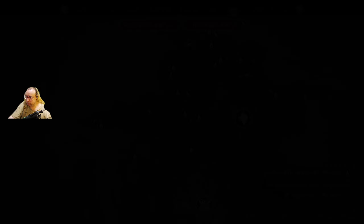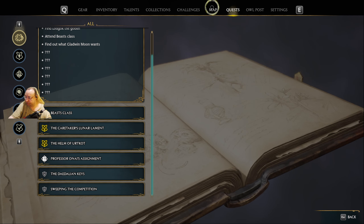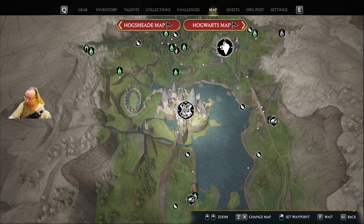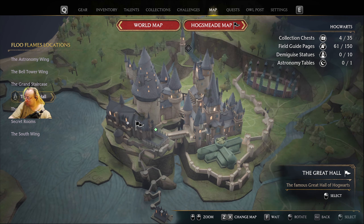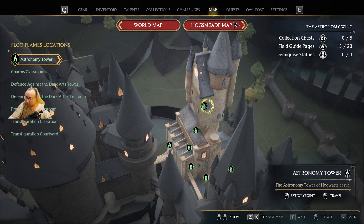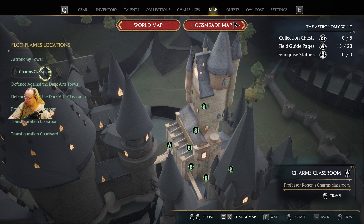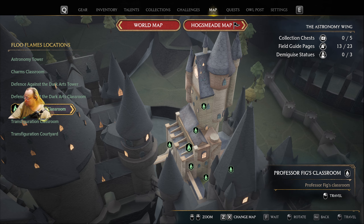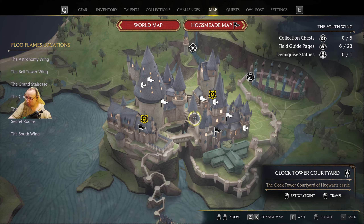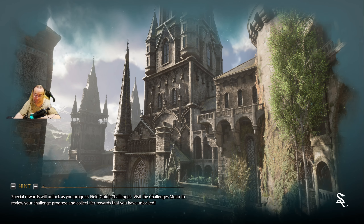So we did that. I want to get Divinations class, so let's just go back to Hogwarts. Astronomy Wing. Where's the common room? There it is. I'll save there.